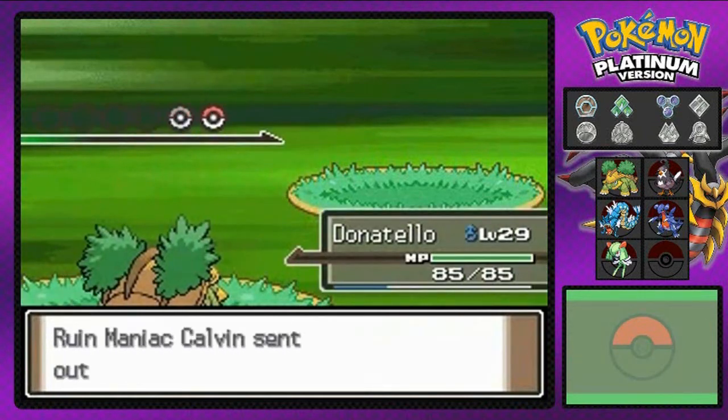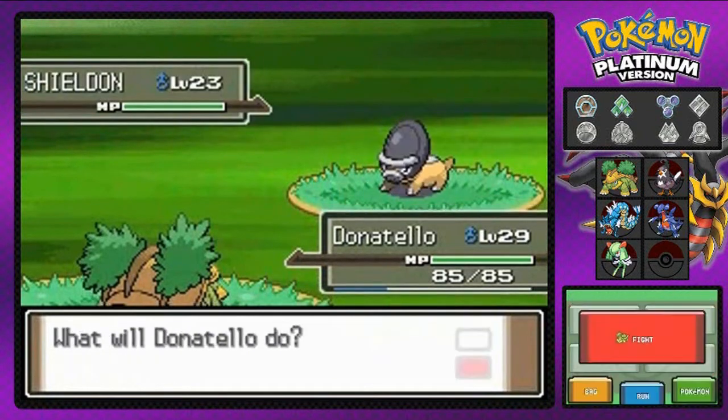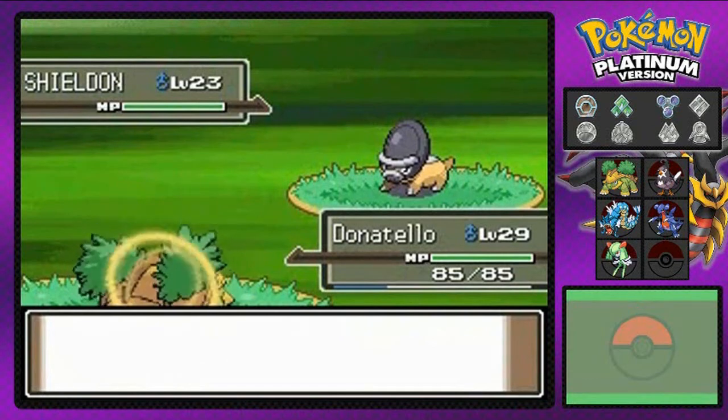Rain boosts up the water type moves. If I had Thunder on me, it wouldn't have missed — not one friggin' time. But we're gonna have to go with Donatella right here because he's the only Pokemon that knows a few good moves. And here's Shieldon, a fossil Pokemon!